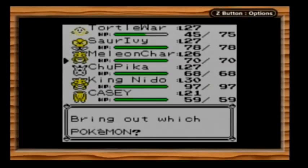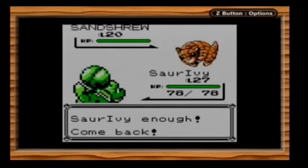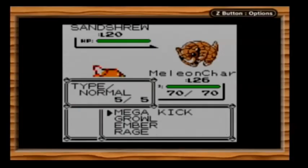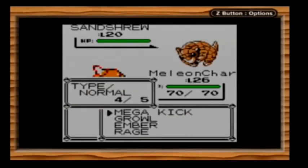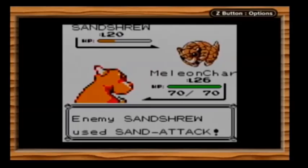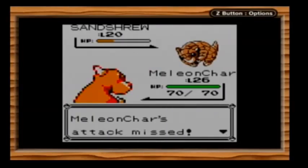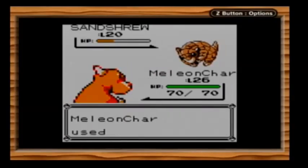Let's send out Melachar. Let's do a Mega Kick — we miss, obviously. He does a Sand Attack but fails. Let's pull off another kick. He gets to pull off his Sand Attack — our accuracy falls. Can we land another hit? Another Mega Kick? Nope. Sand Attack. And we've hit our Mega Kick.